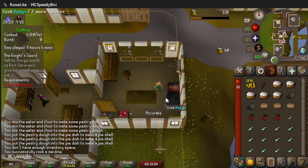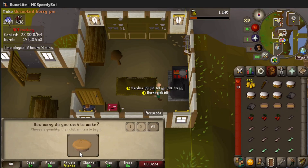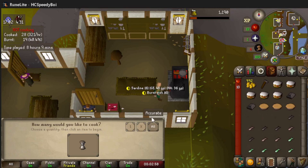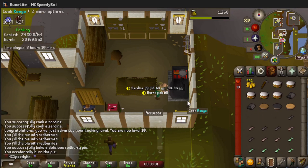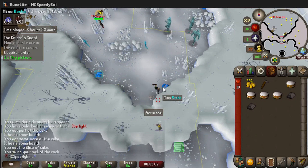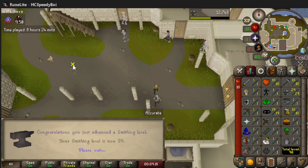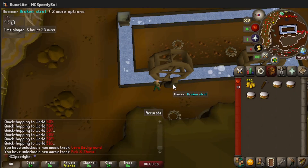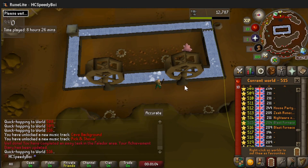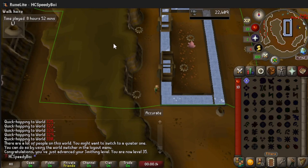We can't combine the pie until level 10 Cooking. We come to this fishing shop and buy sardines, then cook them on this range — actually pretty good XP. There's level 10 Cooking. We have enough to make three red berry pies — first one cooked, let's go! We give this guy his pie. We grab two blurite ore to make the limbs and finish the quest. Knight Sword completed, which jumps us all the way up to 29 Smithing. We then need 35 Smithing to make cannonballs, so we hop worlds repairing struts in the mine — there's 35 Smithing.